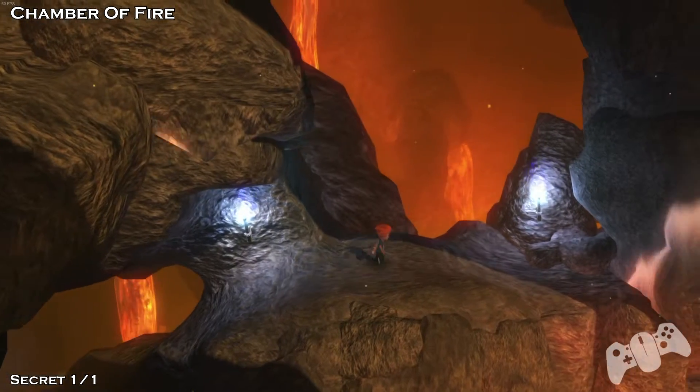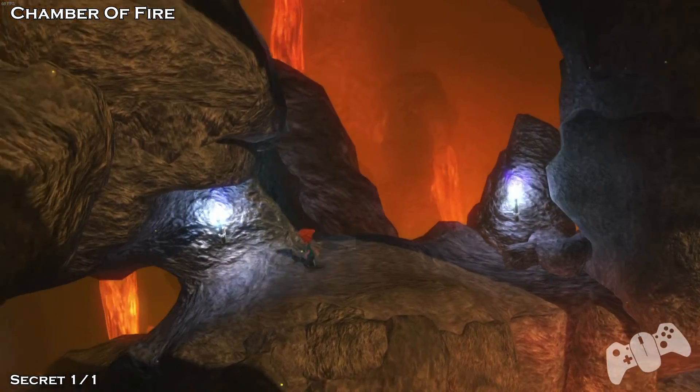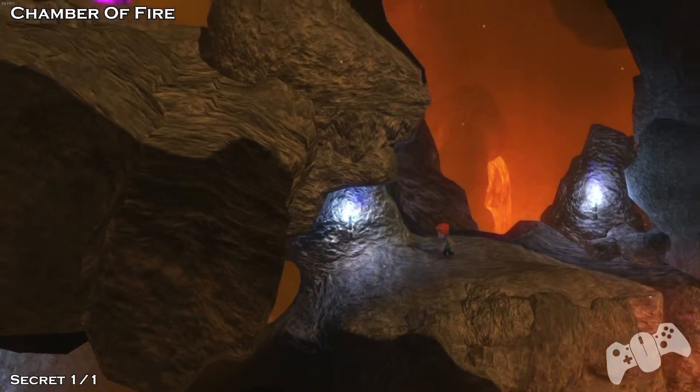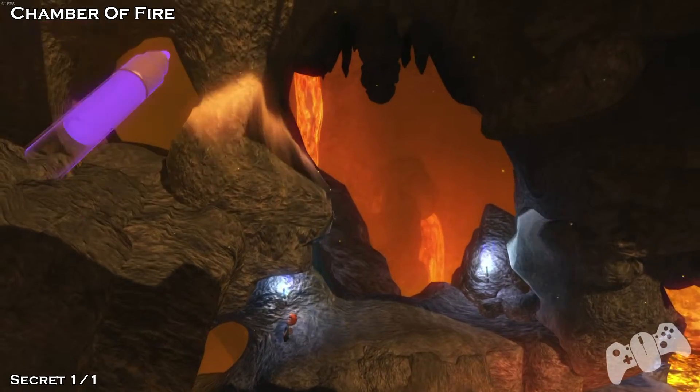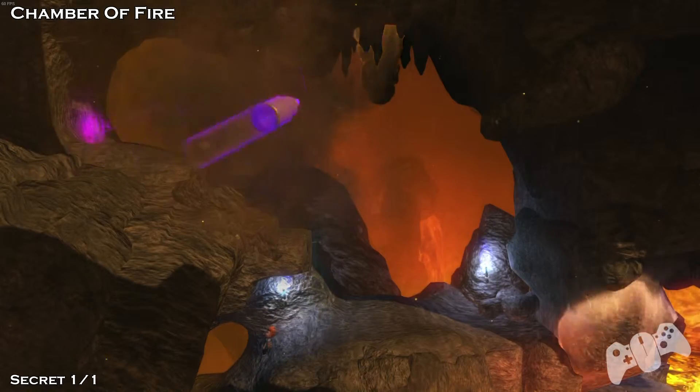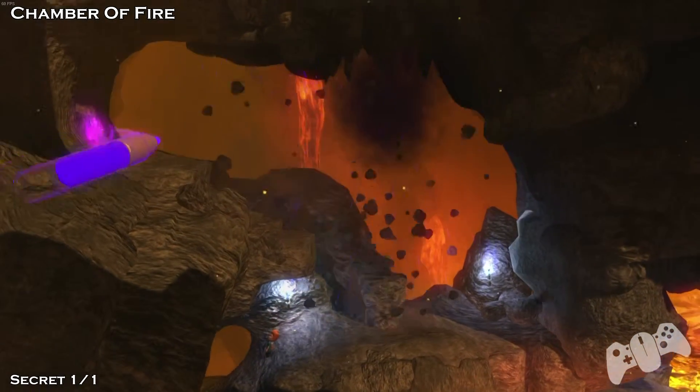Moving on to the next level, Chamber of Fire. Once you get your new ability where you can throw fireballs out, break this wall here, then break the glowing thing on the ceiling.